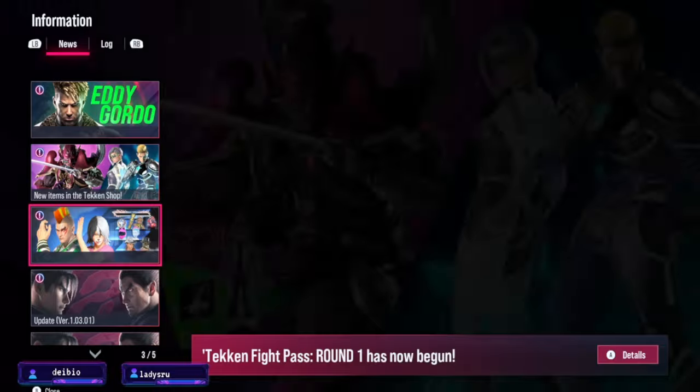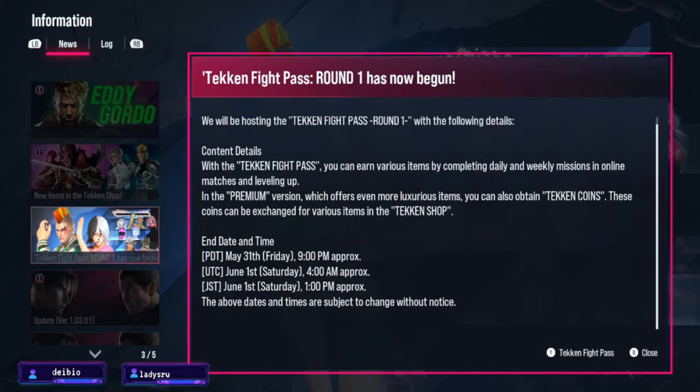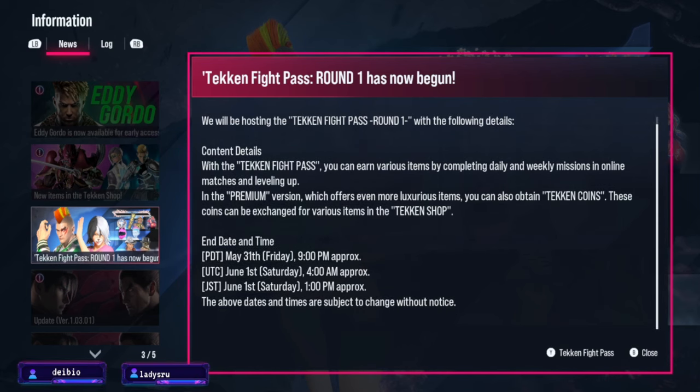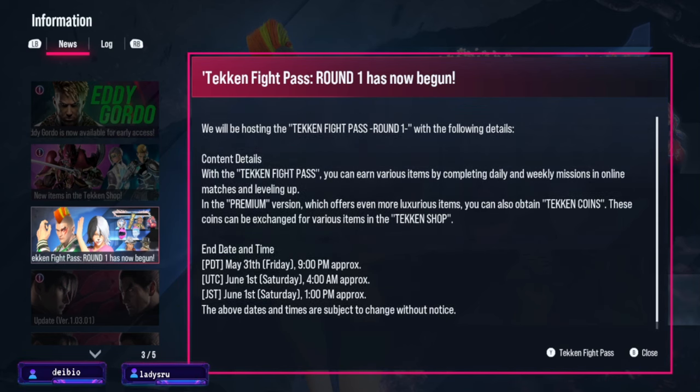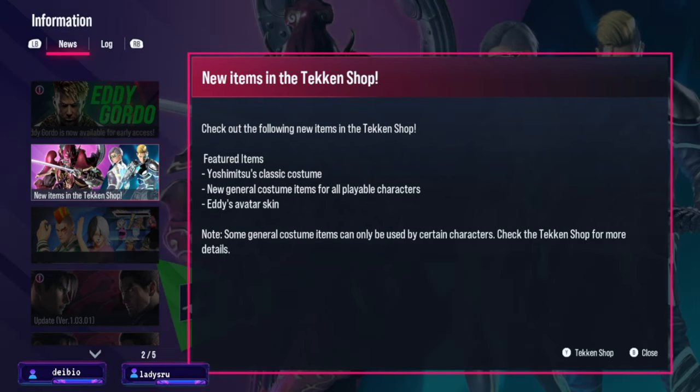Without further ado, let's look at what we have. First we're going to look at the battle pass — the fight pass, excuse me. They call it the Tekken Fight Pass. It ends on the 31st, or June, depending on where you're at, so it lasts a month. We got new items in the Tekken Shop.